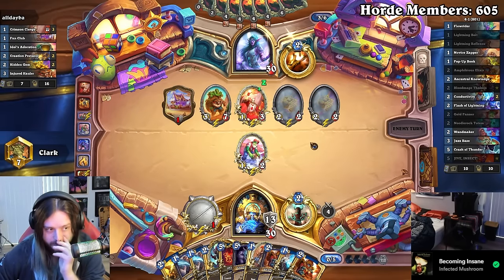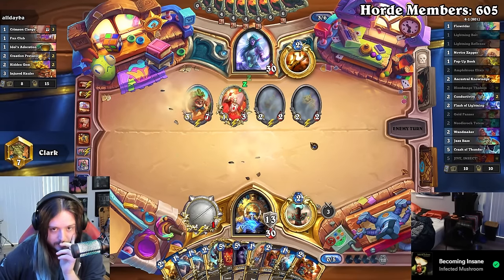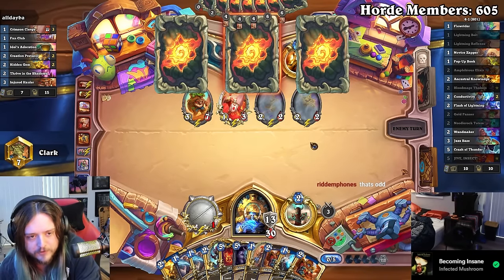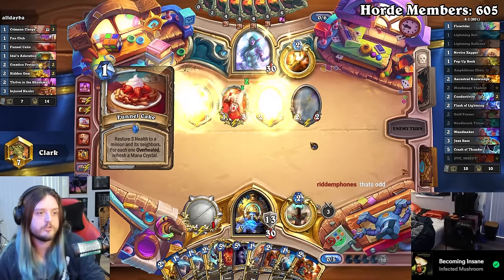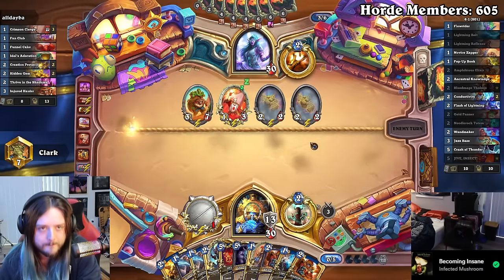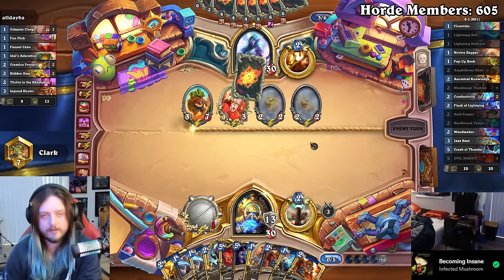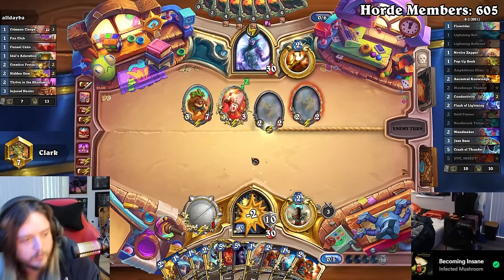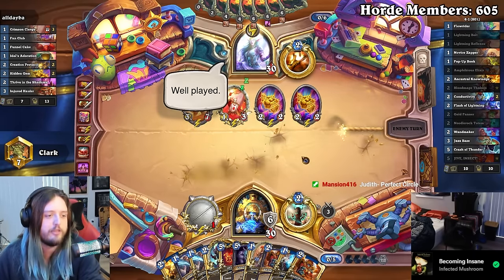Do we have the OTK? Maybe this is just a spell-damage OTK turn — we've got 13 damage. Finding 30 for this deck is so easy. I really wish we had a Radiance so I could make my Elixirs cost zero. This is quickly becoming my favorite deck of the expansion — not just because I'm winning with it, but lmao, Nature Shaman — how does it win without Bio? We've proved it in like three different decks now.